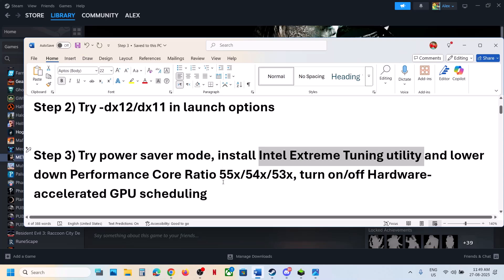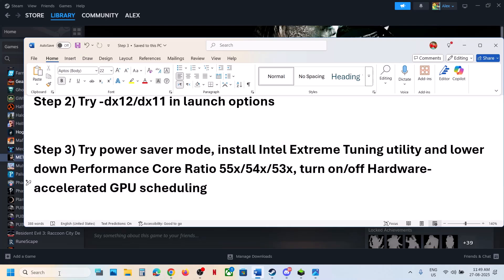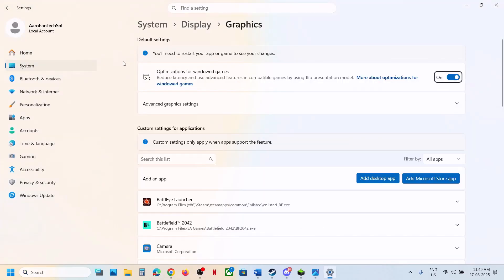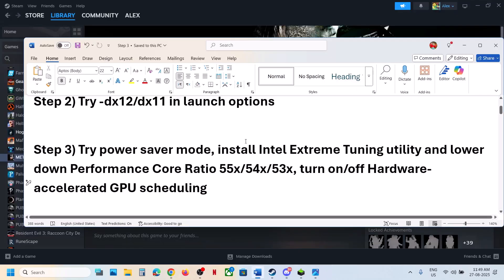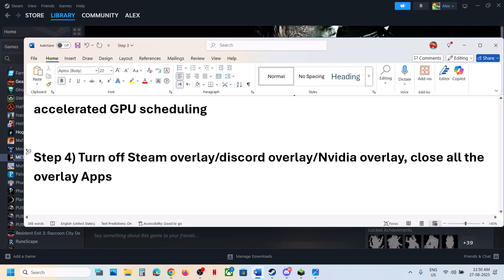Still not working — turn on or turn off hardware accelerated GPU scheduling. Type 'graphics settings' in the Windows search box, click on Graphics Settings, go to Advanced Graphics Settings, and toggle Hardware Accelerated GPU Scheduling. If it is off, turn it on; if it is already on, turn it off, and check which one works.